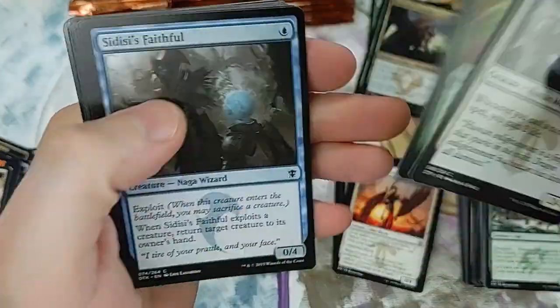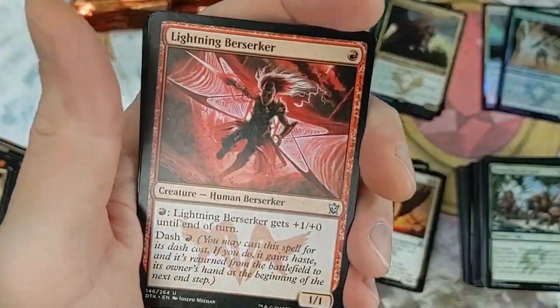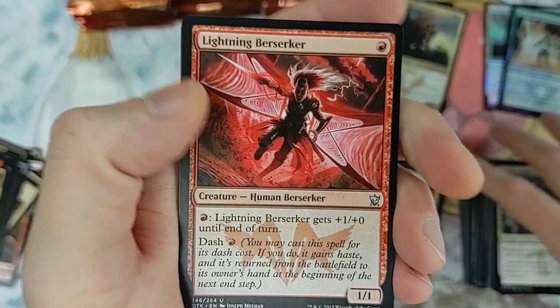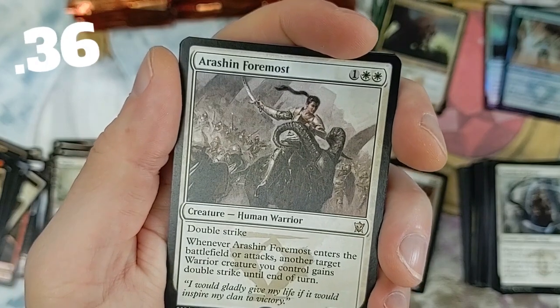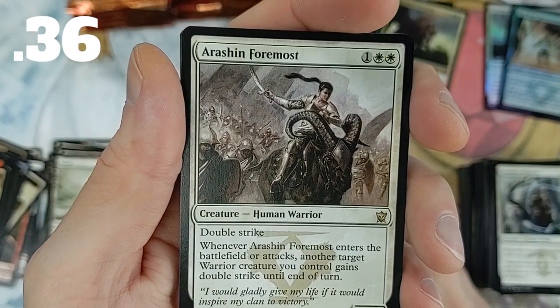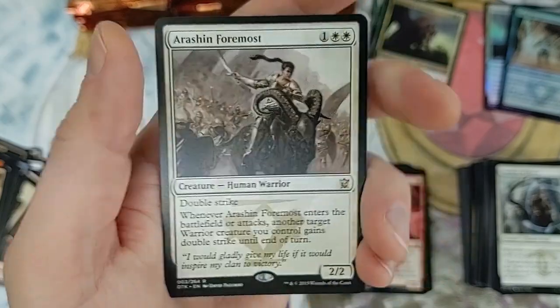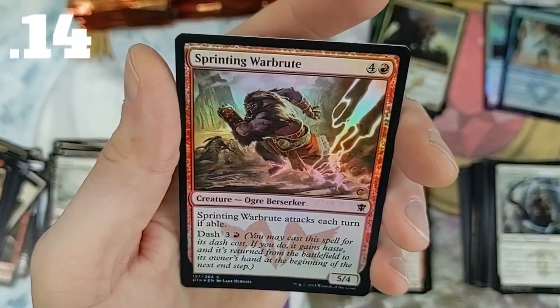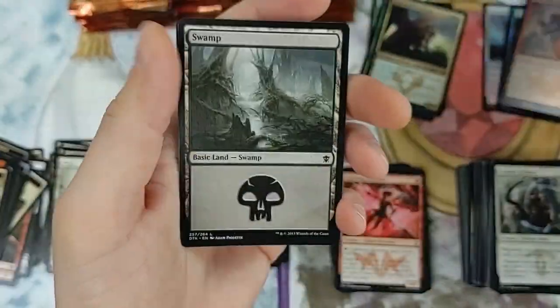We are more than halfway through. We know there's really only one card in the commons we care about and that's Impact Tremors. Deadly Wanderings, Ruthless Foremost - the human with double strike. When it attacks, another target warrior creature you control gains double strike until end of turn. With Sprinting War Brute, we are up to three foils.